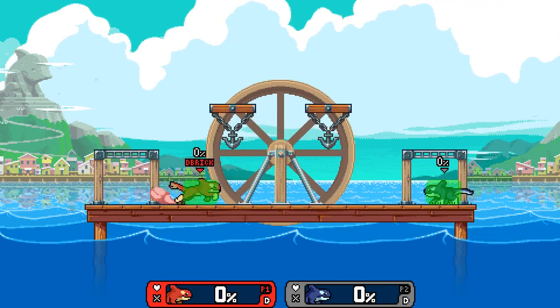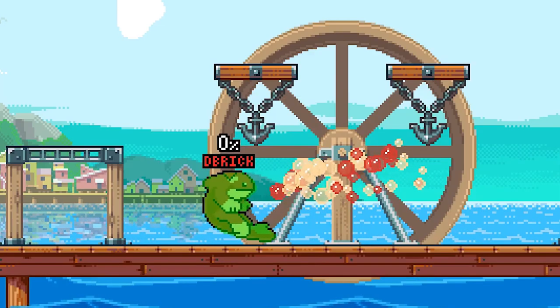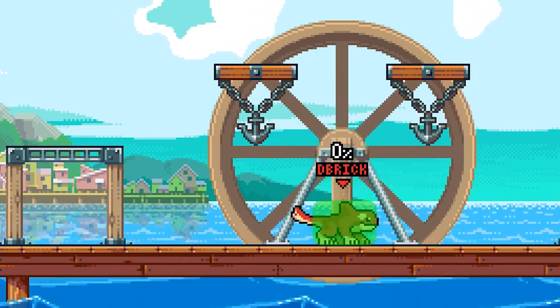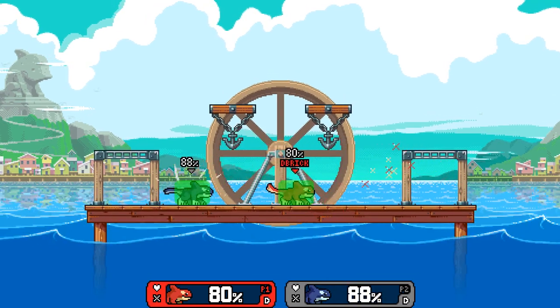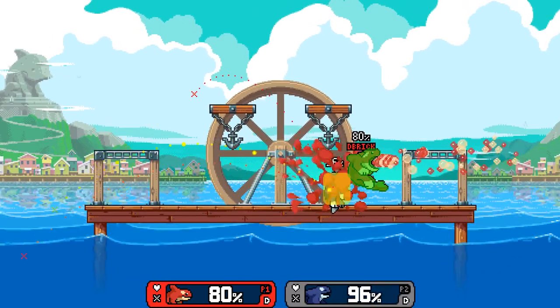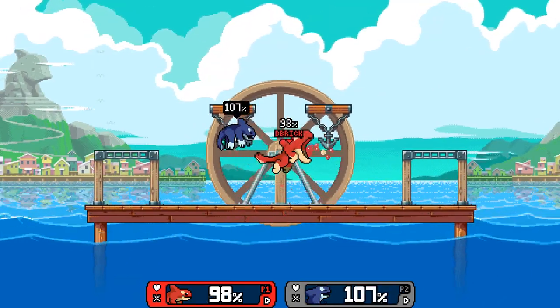In addition to the bubbles, you have the butt. The butt hitbox will only appear if you're moving during fair — it won't appear if you're not moving. Second, the knockback power of this move is dependent on how fast you're going. This makes it a great kill option to chase down aerial opponents. Just be careful you don't go too deep.